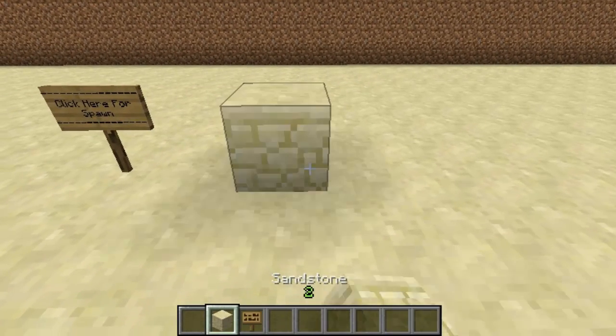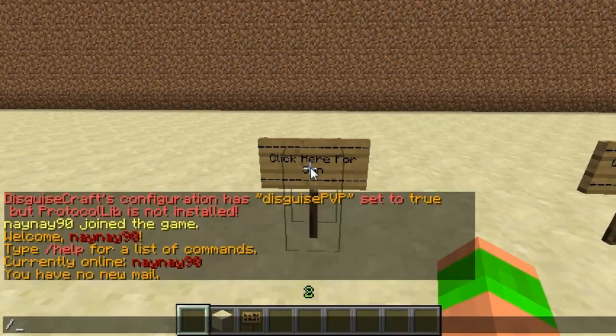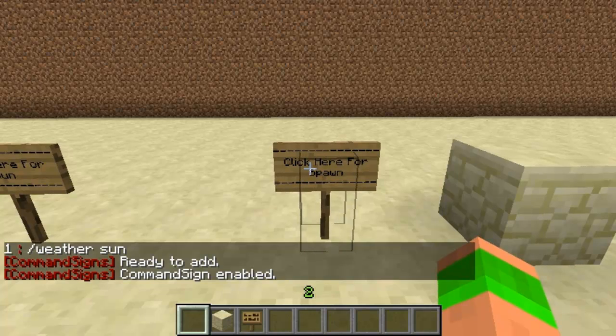You can also place a block and set block commands on it. To do this, you type in slash command signs — make sure you type 'signs' and not 'sign', otherwise it won't work — then line one, then slash weather as the command. Then you right-click and that command is now set on that sign.